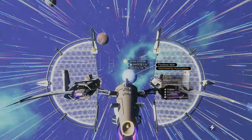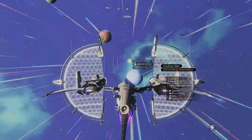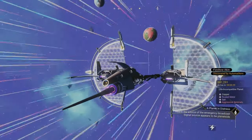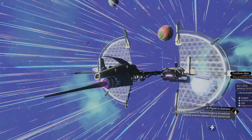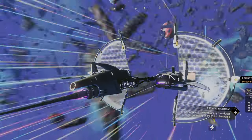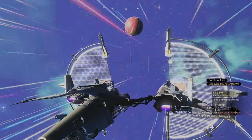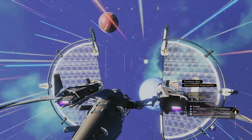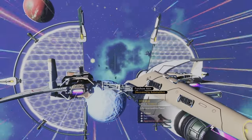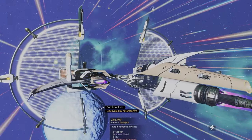They completely revamped space stations. They now make it possible to reshape your ships — customize them, put different wings on them, engines and stuff like that. I'm quite excited and piqued at what we might find. I just saw the trailer and the space stations look amazing. They really made them all unique — now based on factions and based on system.